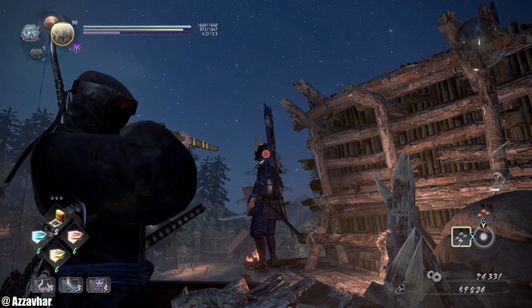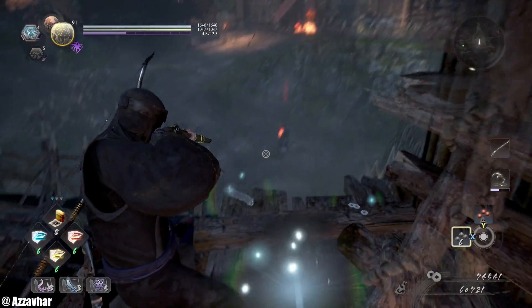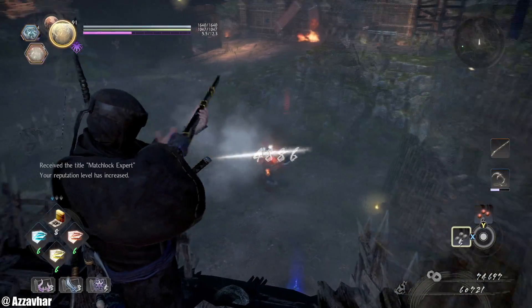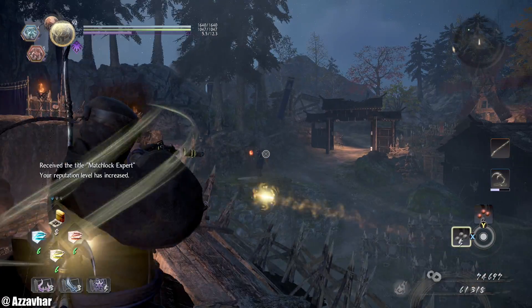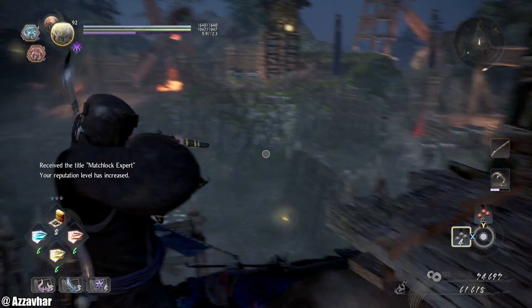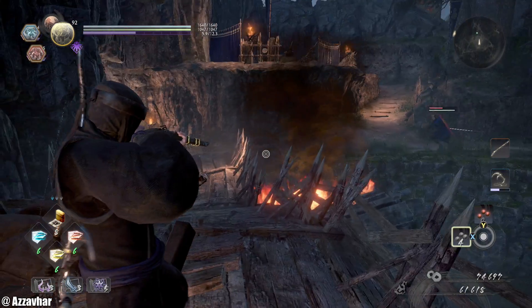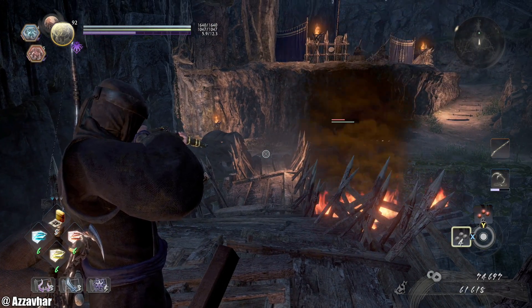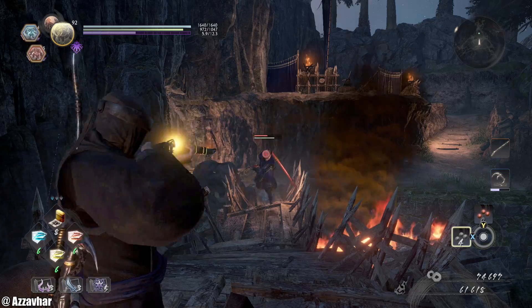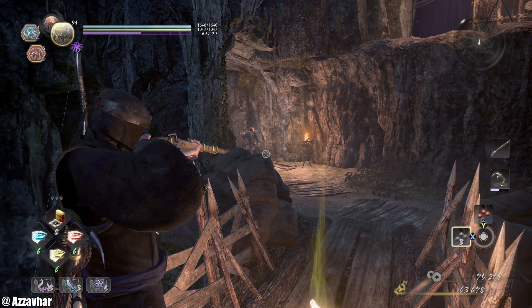We'll head over here. There's an enemy here — just pop him in the face. A couple of enemies we can pop in the face. There's also the watchtower guy we'll get a little bit later. This guy will run over once we've shot him once — you might be able to get him again with another headshot, but it's a bit tricky. Luckily we got it that time, but it doesn't always work that way.